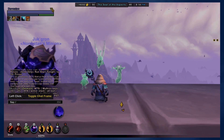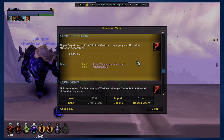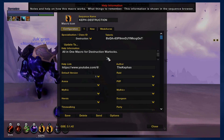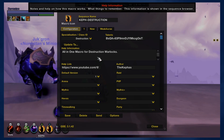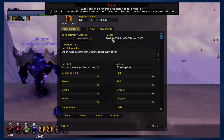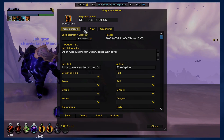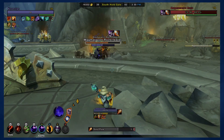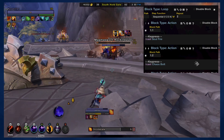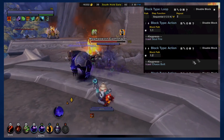Let's go ahead and open up the actual macro itself by typing slash GSE. If we scroll down through the different macros, you will see this one is called Kef Destruction — this is an all-in-one macro for Destruction Warlocks. If you'd like to use my talent build, you can copy it from here and paste it into the talent tree. This is a sequential macro, which means it's going to cycle through each ability, and once it gets to the bottom it'll come back to the top and cycle through again.